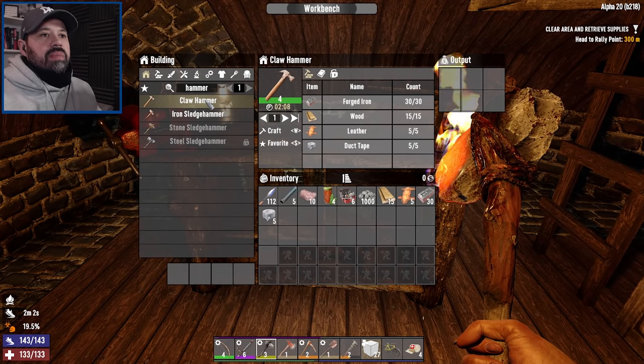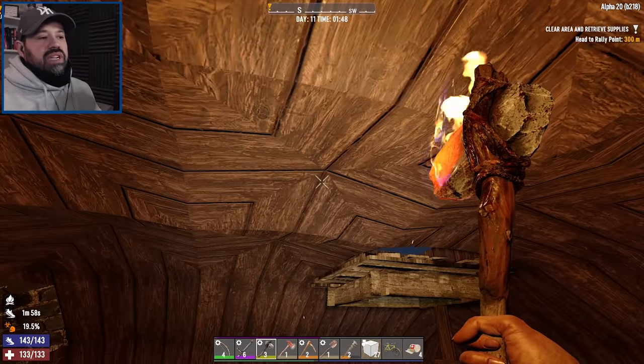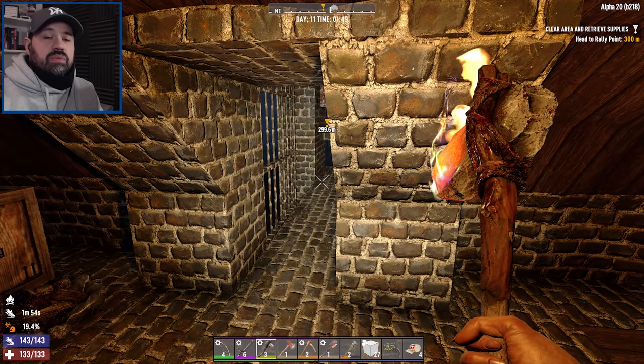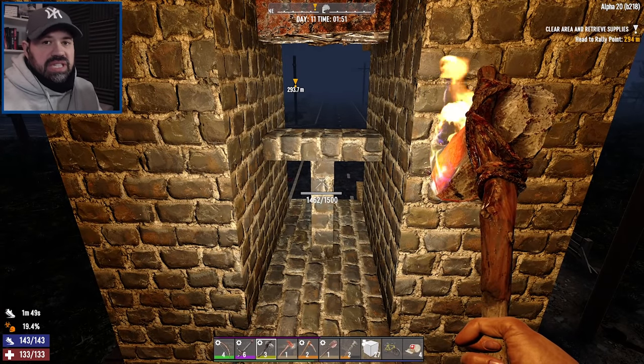The first thing I want to do is make a hammer, because now our claw hammer is going to be our new tool to upgrade the rest of our base. We also have a Horde Night coming up very soon on day 14, which is completely going to destroy us. And then we're going to experiment with some different base designs.